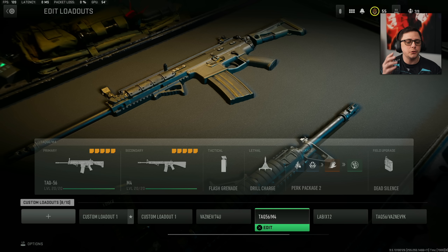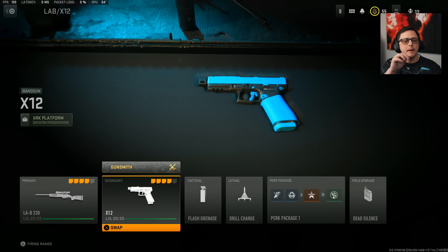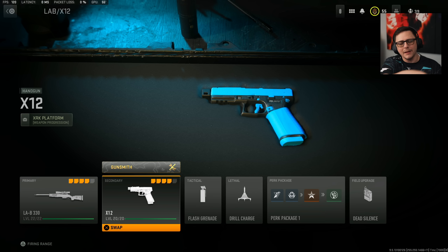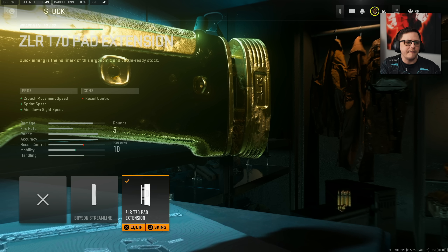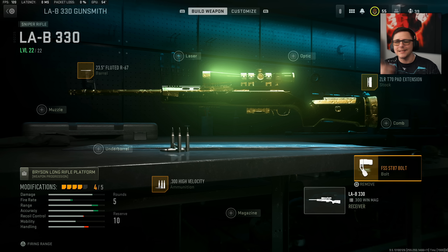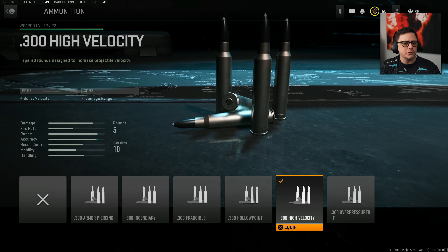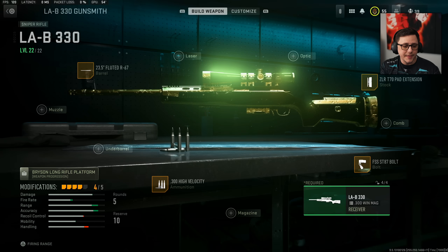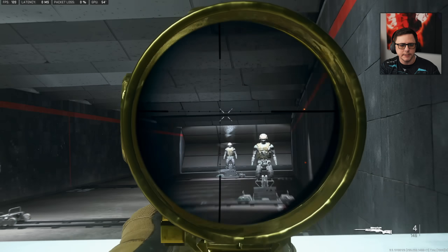The sniper build uses the LAB-330 combined with the X-12 pistol, since pros can't run Overkill. The LAB-330 build uses the ZLR Padded for aim-down-sight speed — recoil control matters less since they're not spamming shots; they hold an angle and take one snipe. One attachment is for faster rechambering speed, and high-velocity rounds plus bullet velocity attachments ensure the bullet goes where you want. ADS is a bit slower, but you hold an angle and pick your shot.